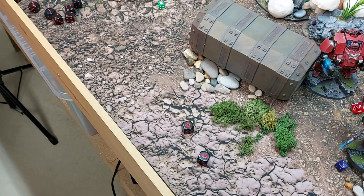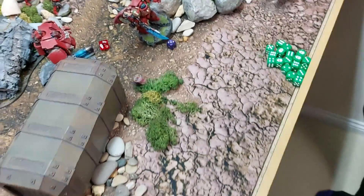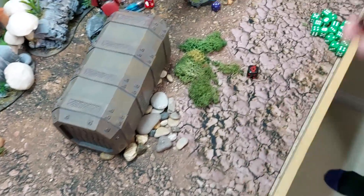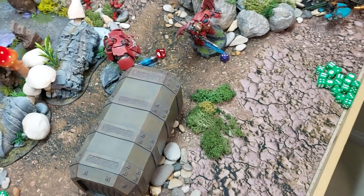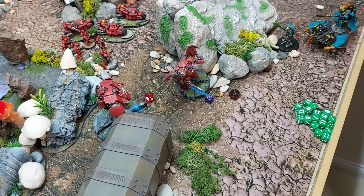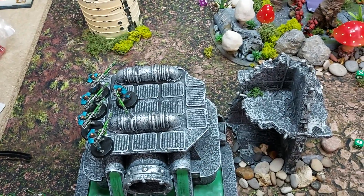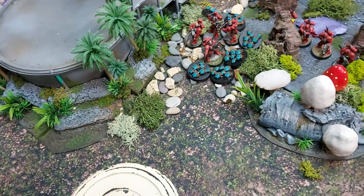The meltagun fires at the last Destroyer — hits, strength eight vs. toughness five wounds easily, AP minus four and D6 damage within six inches — rolls three, killing the last Destroyer. Small arms fire from pistols kills one Death Mark and one Scarab base.